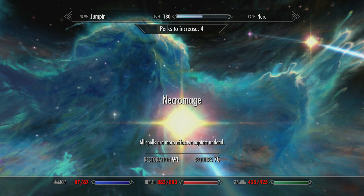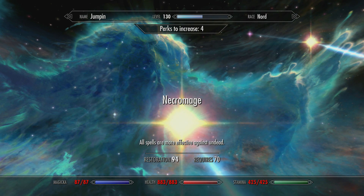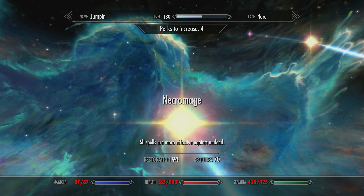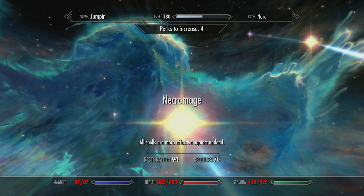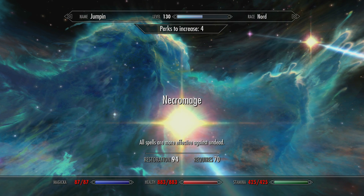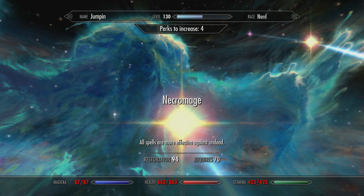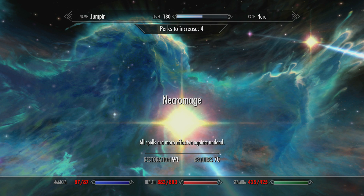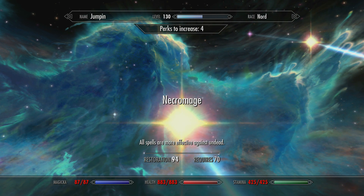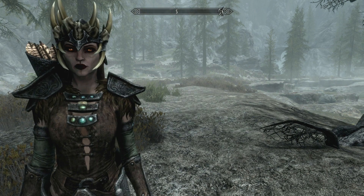Once you have 70 Restoration, get the Necromage perk. Is this an exploit or a glitch? Maybe, but it's a perk in the game - you just grab it. Then you need to become a vampire - Vampire Lord or normal vampire, it doesn't matter. Once you are a vampire with Necromage, things get crazy. The perk says all spells are more effective against undead, but when you're a vampire you count as undead. So it gives you a 25% bonus to pretty much everything in the game - all active effects, all spells, all shouts.